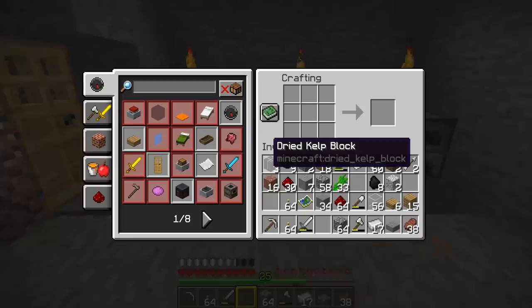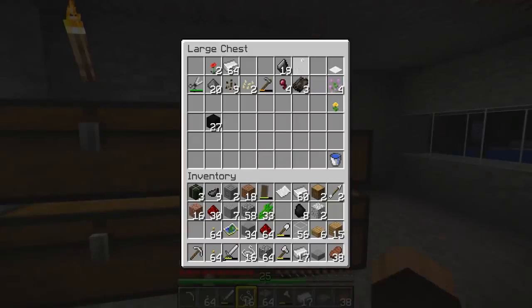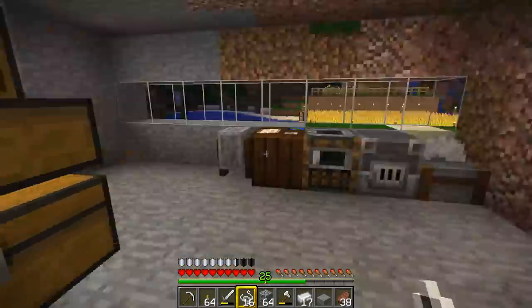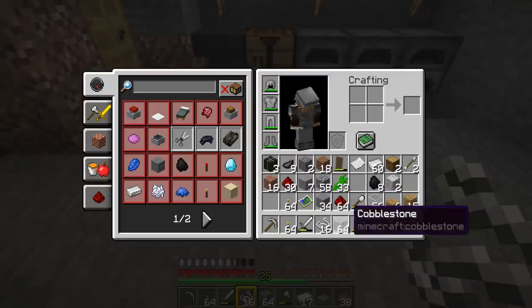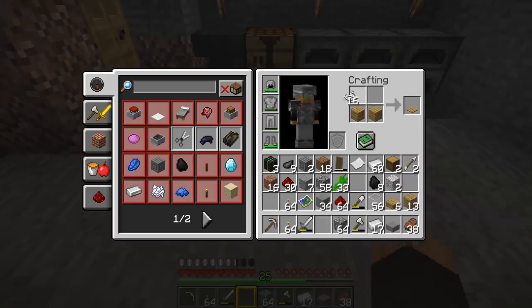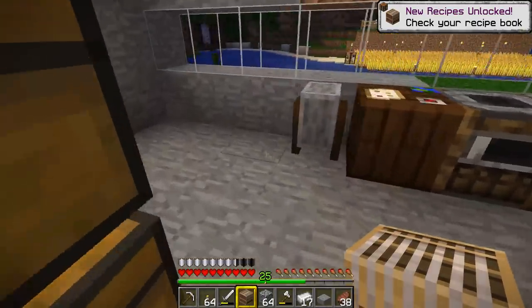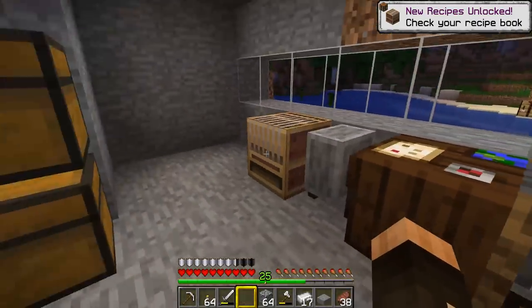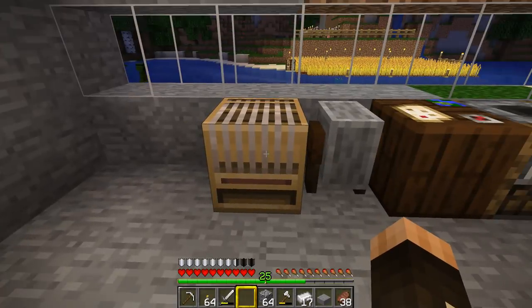The last workstation we're going to make today is the loom. We're going to need some string and some wood. I don't even think I need the crafting table for this — I think we can put those in the inventory crafting grid. It's a couple of planks and a couple of bits of string and we make a loom. We'll stick the loom there — look at that, it looks like an old jukebox. If you don't know what a jukebox is, guys, ask your parents.